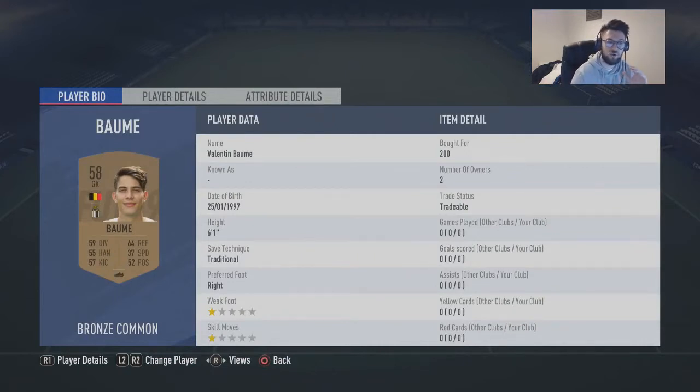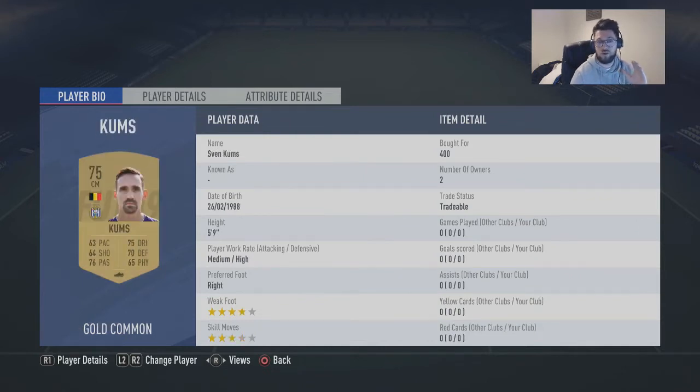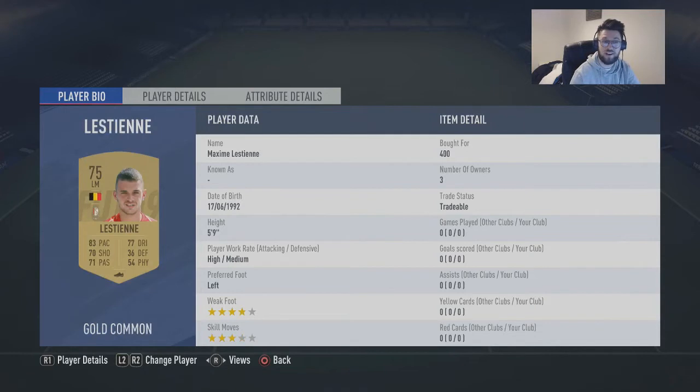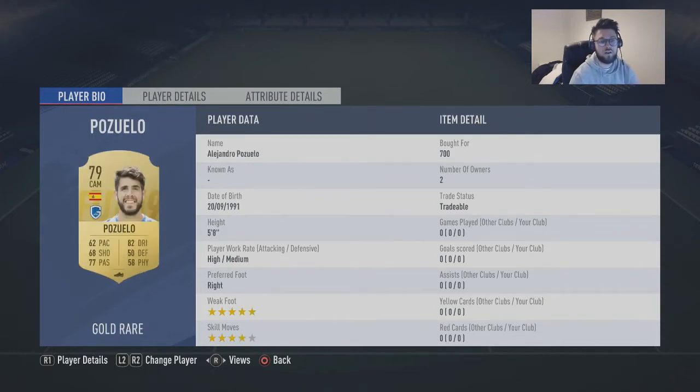You've got Boom which is 200 coins, you've got Zashakov which is 200, you've got Dalio 200, you've got Busy 200, you've got Tribal which is 500, you've got Cums which is 400, you've got Gonzales which is 650 and you've got Listine which is 400 again, you've got Pozzolo which is 700 and then you've got Borgia Baston which is the first one from my own club.